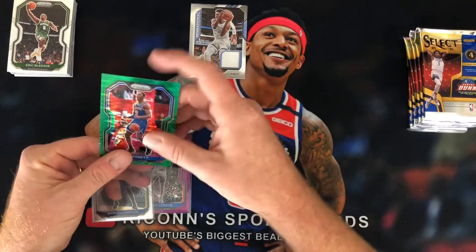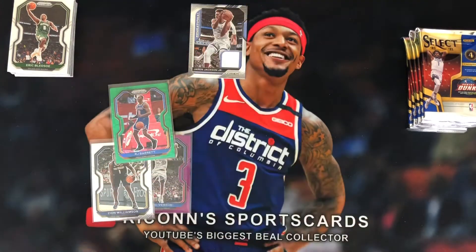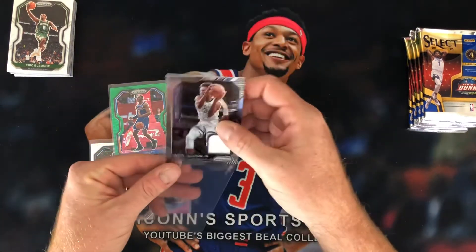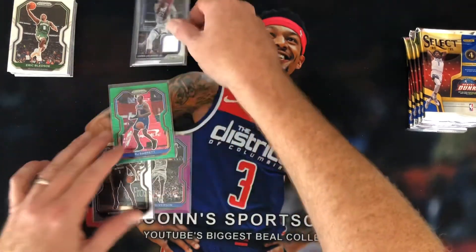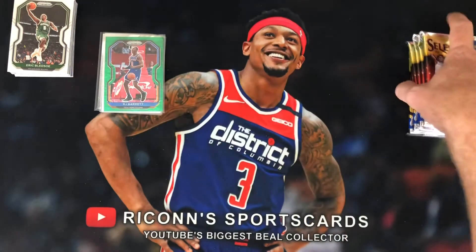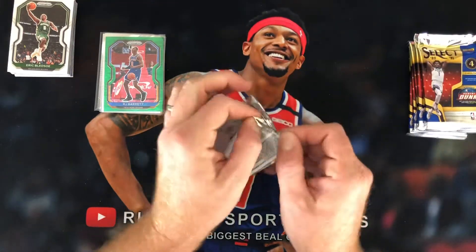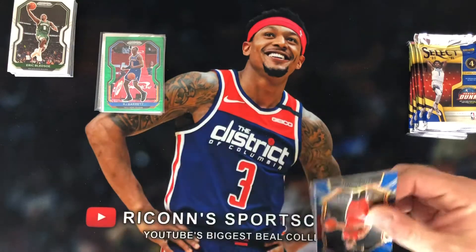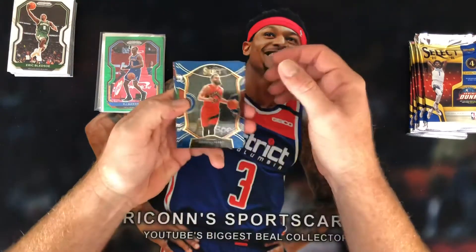Definitely the RJ Barrett is the best out of there. Let me get a thick sleeve for the Jaren. We'll set those up top. Let's get into Select and see what we can find. Maybe we can get one of the animal prints — that would be awesome — but I am not holding my breath on that.